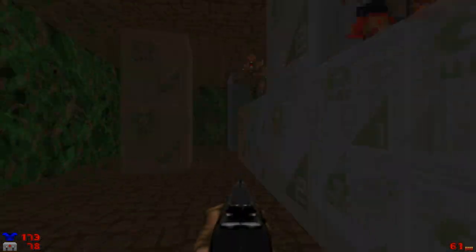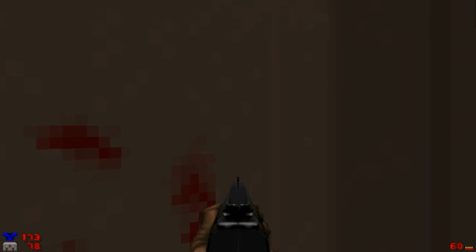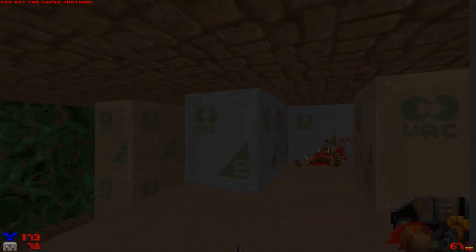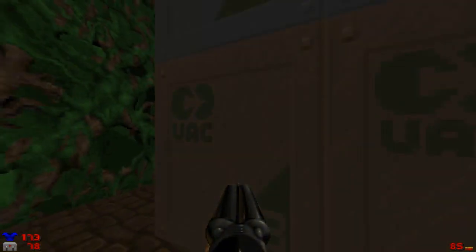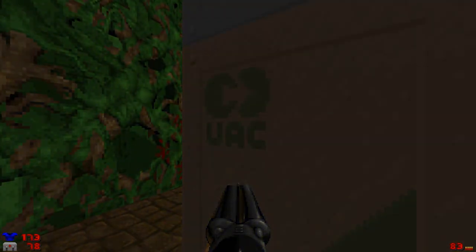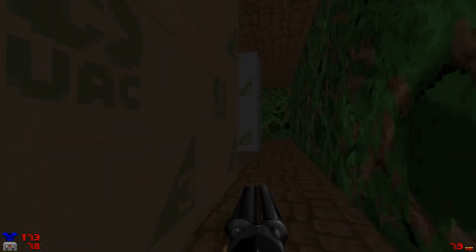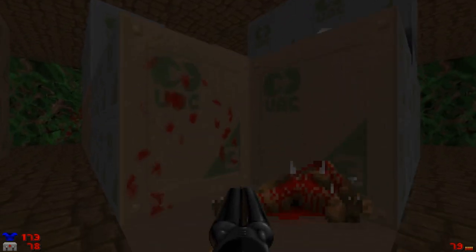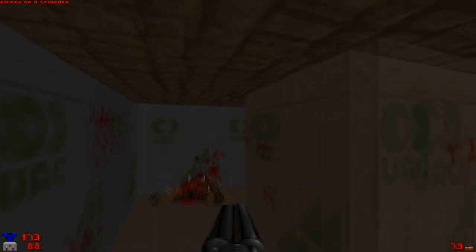Let's unlock these chaingunners. Take care of these imps. As soon as I grab that super shotgun, the arch-vile is gonna spawn in. He sometimes goes over there for some reason — I've no idea why. There we go. Easy enough. I dare say that while trying to play Plutonia — am I brave.